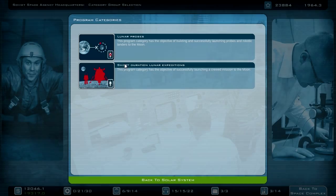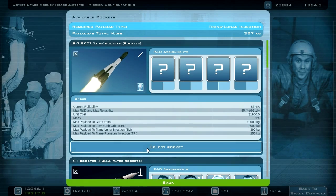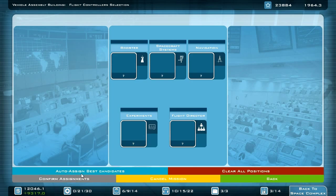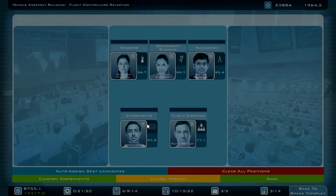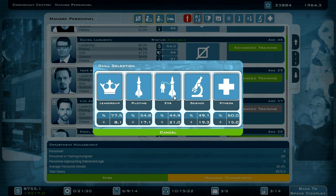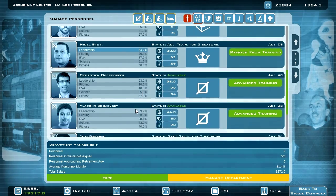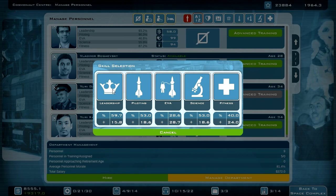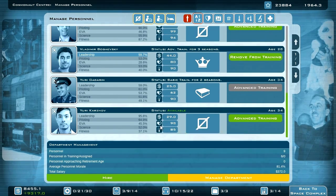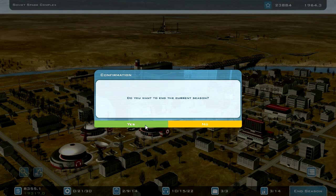I can now schedule the Lunar Impactor on a Lunar Booster — assign the best candidates. What about my cosmonauts? He could increase his piloting skills. He can learn more about leadership. You are quite low on fitness. Mission scheduled — let's end the season.